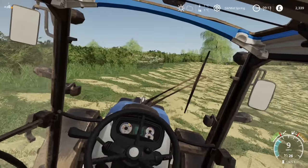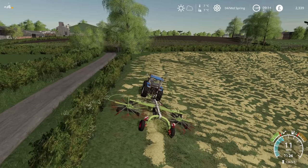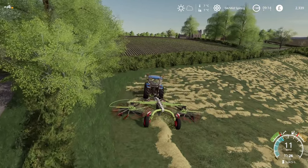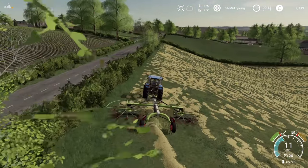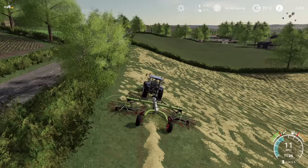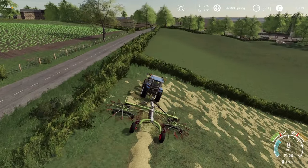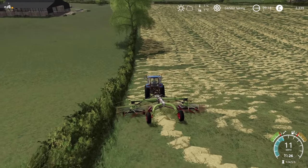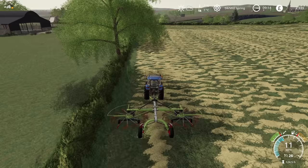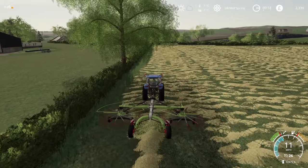We just need to go around the field — it's definitely easier in third-person view. We'll get it all rowed up, then get the baler out and get it all baled up. My plan is to keep around a third of it; we don't even have any animals yet and there's only so much they'll actually require. The hay is for the winter — over summertime and autumn they can eat grass, there'll be plenty about. If we put a third into the shed and sell the rest, we can currently get £300 for every 1,000 litres, which doesn't sound amazing, but hay isn't worth that much anyway.